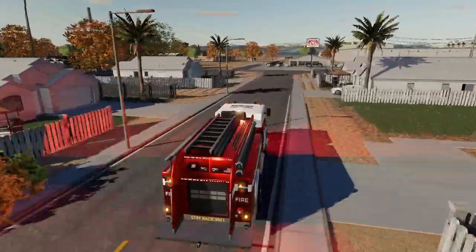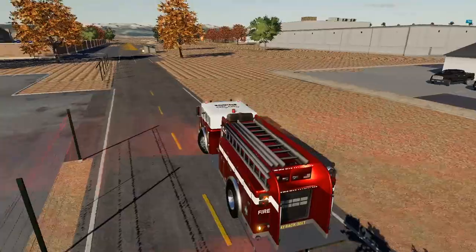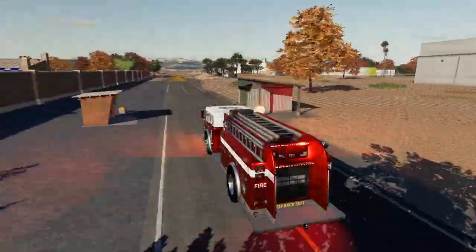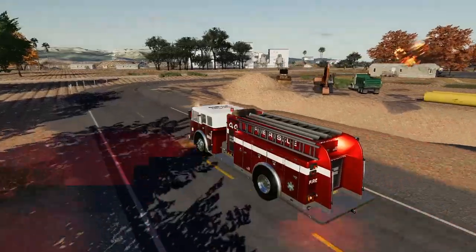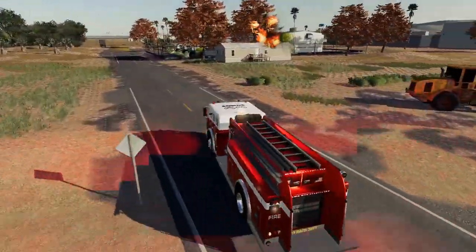There we go, pulling in — I think this is it, right up here. There's the dealership. There it is. All right, I got eyes on the fire. It's like one of the boss's trailers or something — they're telling me like a work trailer. Nobody technically is supposed to live in there. It's like an office building.